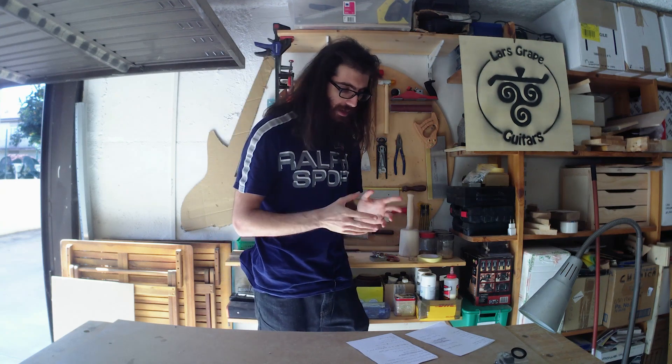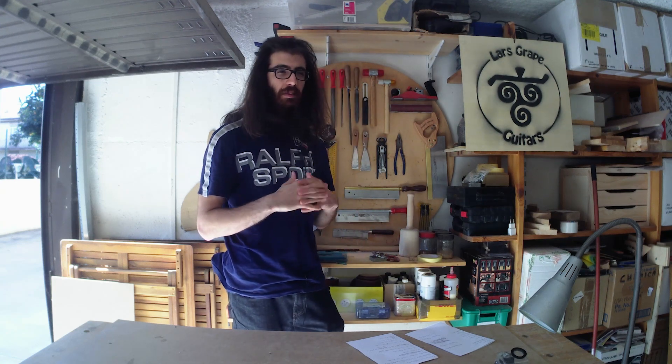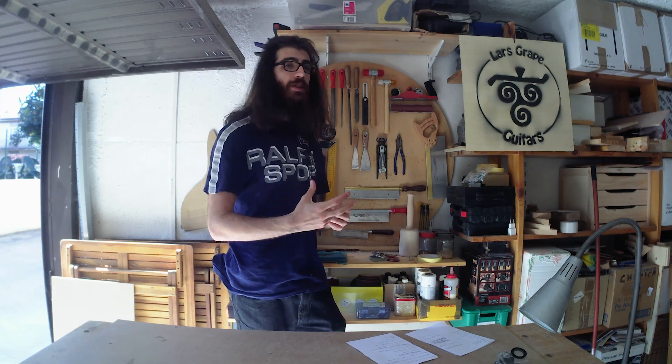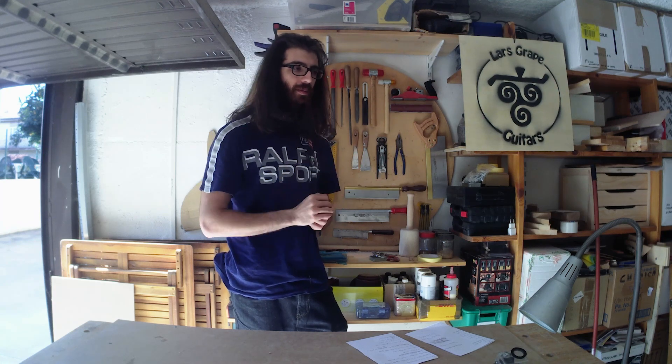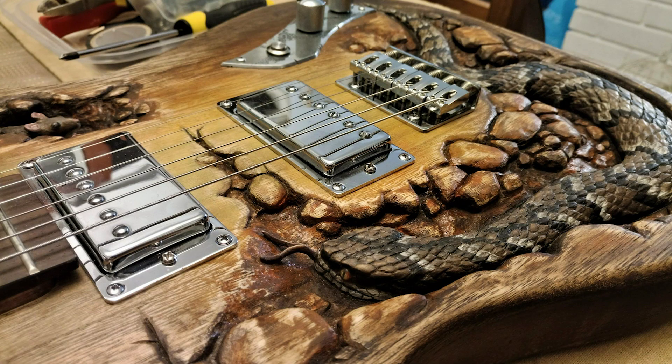The third honorable mention is Plan B — the only kit build that is actually interesting to me. It's the only kit build that struck me because it has this complex carving and hand painting to make a snake design. You'll see the photo and it's an amazing skill. I wish I had it.